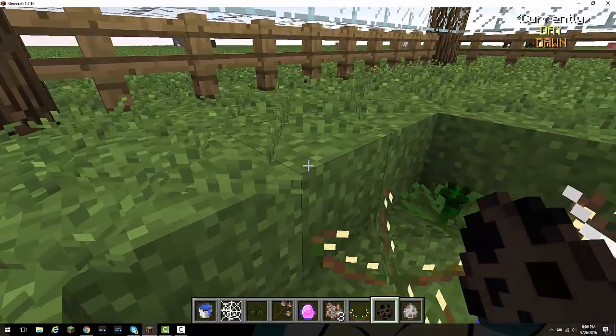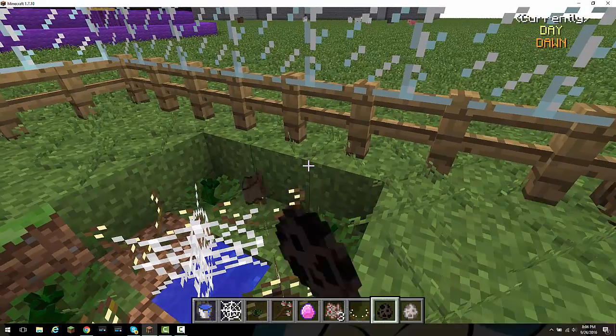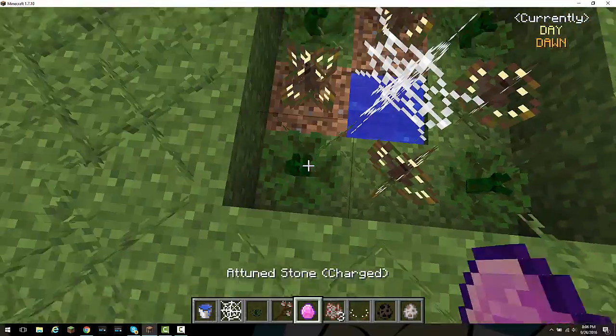These are easy to find, except for the bat spawn eggs — you're going to have to lure a bat. You're just going to put the bats within. I recommend spawning in the bat and wolf spawn stuff.